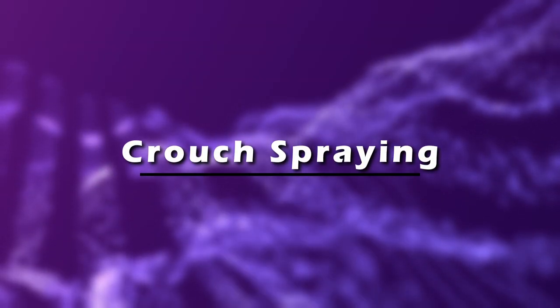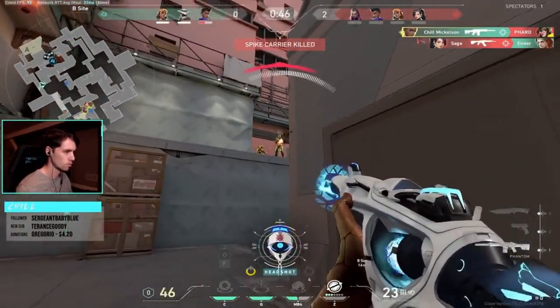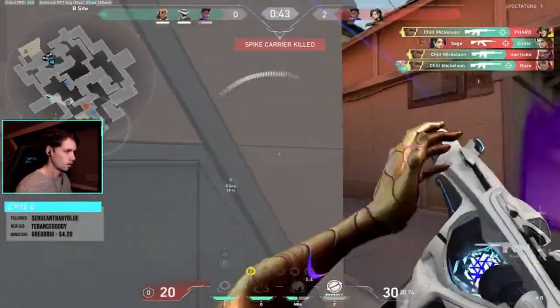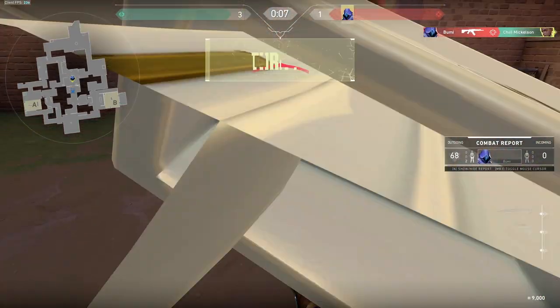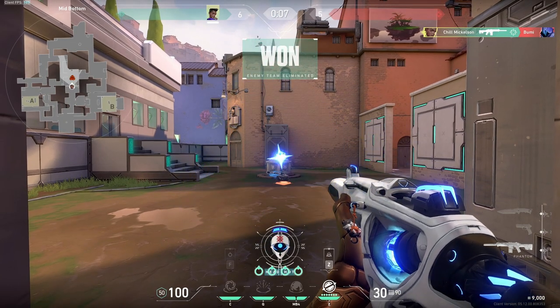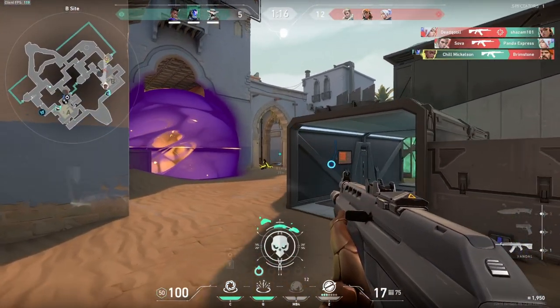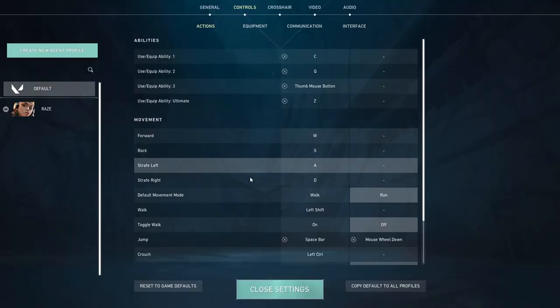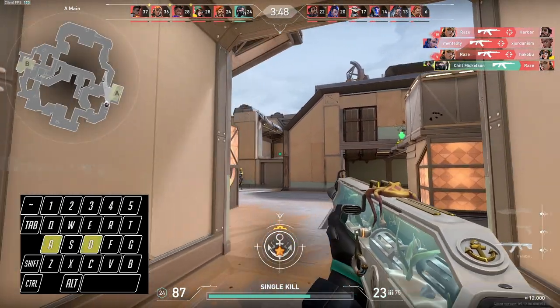A lot of newer players will discover the crutch known as crouch spraying. Crouching in Valorant increases accuracy a bit, so it's tempting to use it often. It's useful when you are fully committing to a spray, but if that spray doesn't finish the enemy, it's ggs for you. The other problem with crouching is that at lower ranks, players often aim at chest level — so when an enemy aims center mass and you decide to crouch, you're basically helping the enemy kill you faster. If you're going to crouch, make sure you're fully committing to the fight. If you're finding it difficult to break the habit, temporarily disable the crouch key in unrated matches or deathmatch to get used to shooting without crouching.